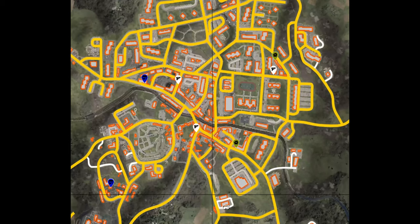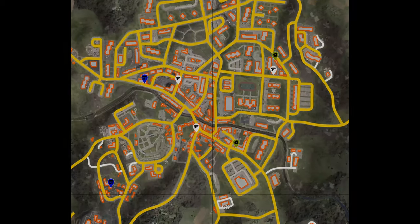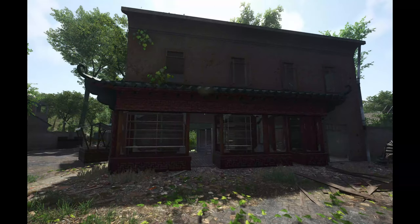The next two buildings are very popular and they are marked in blue right here. Those are the Chinese stores where you can find swords and Chinese clothes. The swords are worth a lot of money and are very useful, and as you can see they are very easy to identify when you pass in front of them.